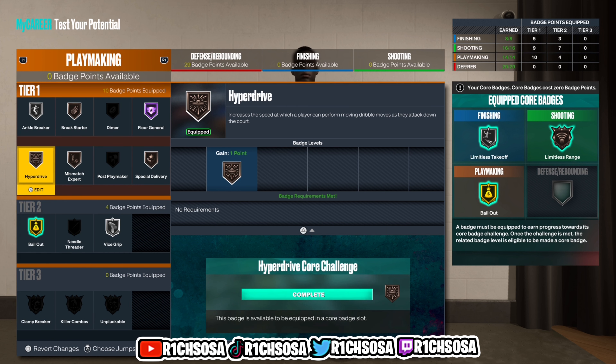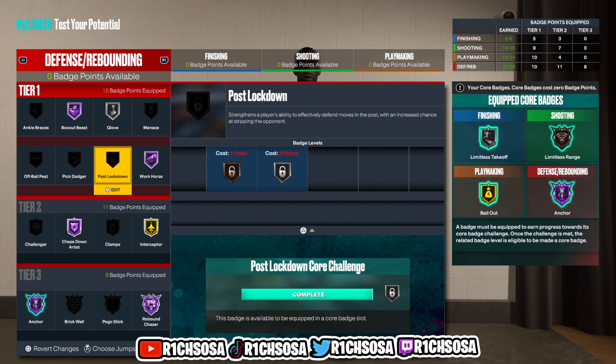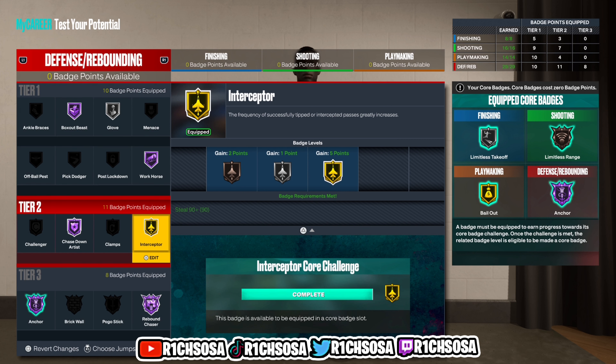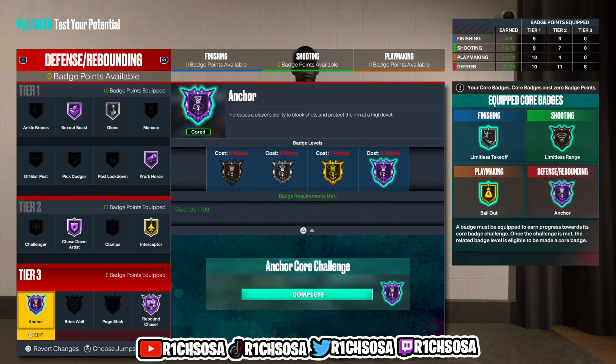I saved the defense for very last because it's the best part of this build — and looking very overpowered. For tier one: Hall of Fame Box Out Beast, Silver Glove, and Hall of Fame Workhorse. For tier two: Gold Interceptor and Hall of Fame Chase Down Artist. For tier three, pick any of the four badges to your own liking, but I'm going with Rebound Chaser and Anchor on Hall of Fame.